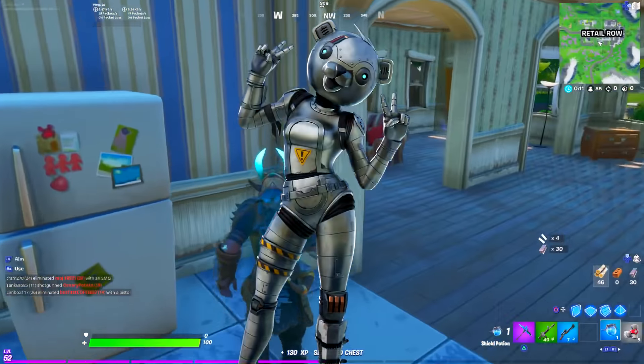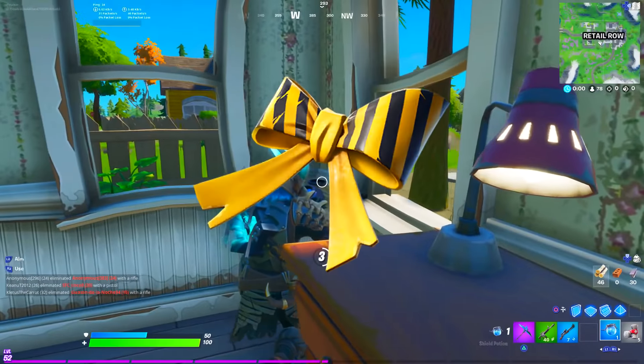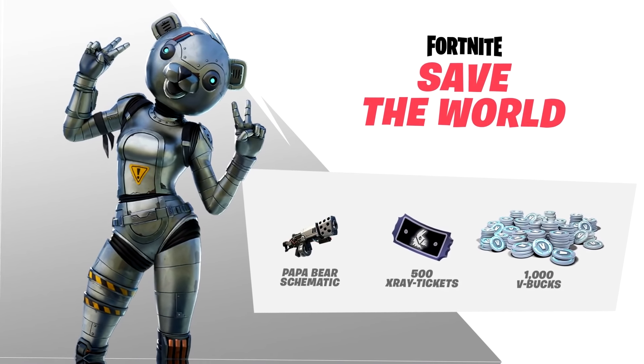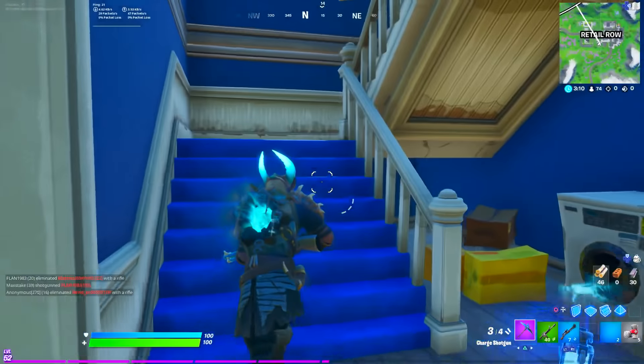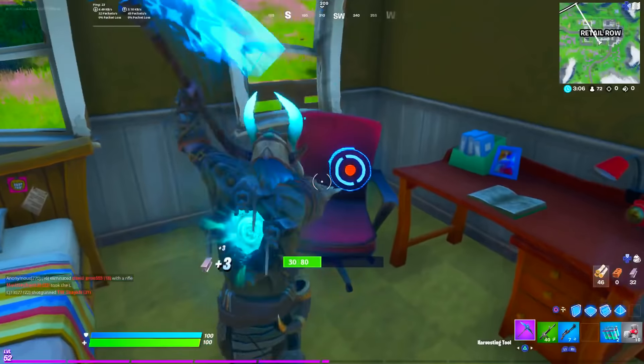You also get a free skin — the Metal Team Leader skin — which I think looks pretty sick. You get the Metal Bow backbling and also a weapon on Save the World and I think 500 X-Ray tickets. I'm not 100% sure on that, but they're pretty sick. We're not 100% sure what the challenges are gonna be, but I'm very excited for these 1000 V-Bucks.